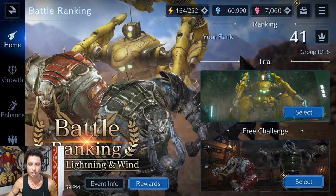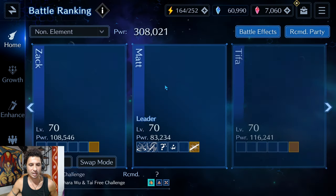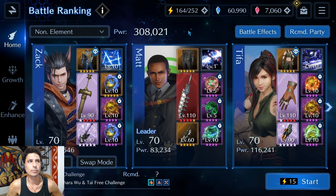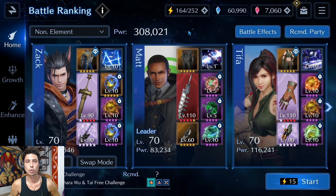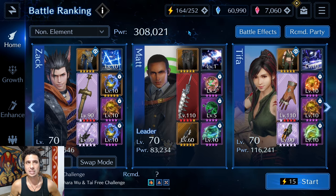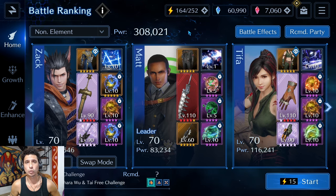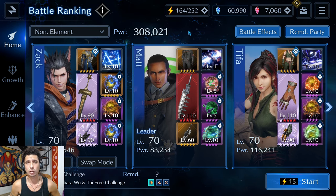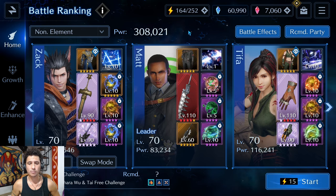One thing I do want to say is that this is going to call for some pretty powerful physical weapons. If you have at least two OB6 physical damaging weapons that are not wind — since the enemies are resistant to wind — then you guys can do this for sure.